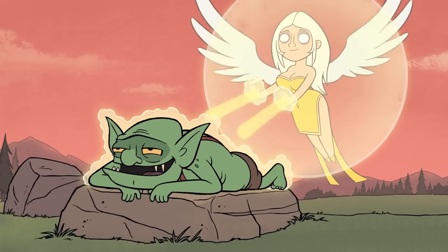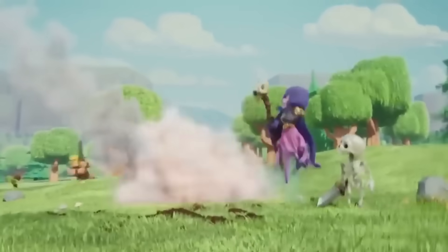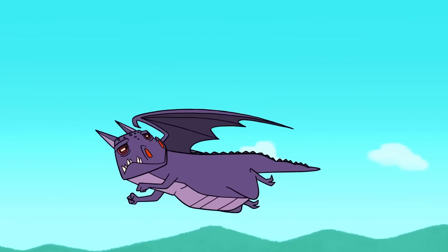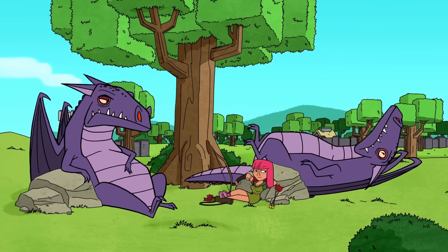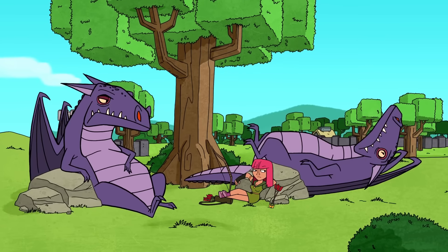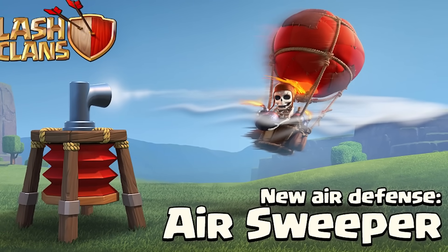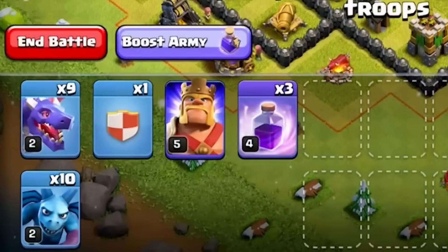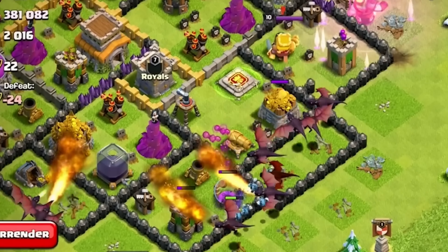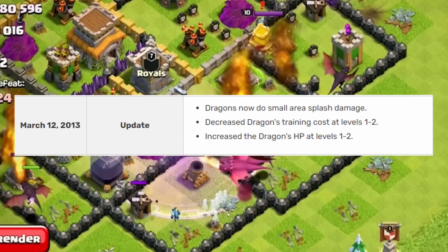The healer was unlocked at Town Hall 6 but wasn't really useful at this stage. Now, Town Hall 7 is the most significant in my opinion and what really started the takeover of air troops, because the dragons were added to the game. The dragons completely changed the game, and along with the balloons, were so OP that Supercell ended up adding the air sweeper in 2015. The dragons were really good because you could fit quite a lot of them in your army and they dealt a lot of damage in a relatively short amount of time, especially after Supercell made it so the dragons did splash damage.